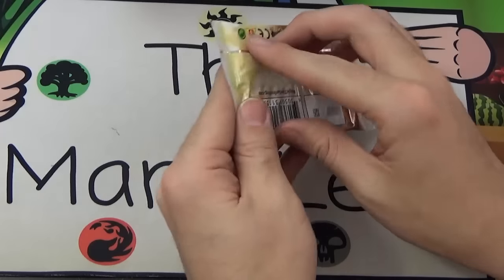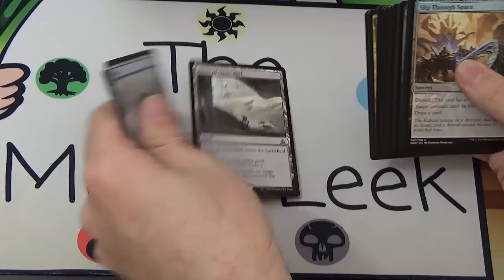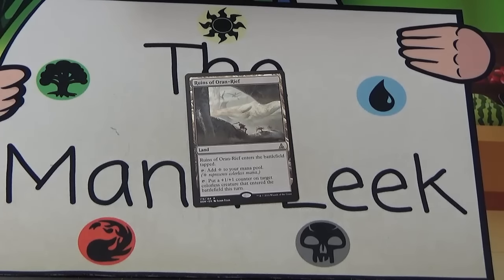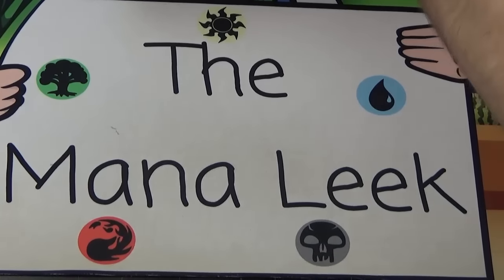Next up we have a Nissa pack — land, land, land, land, land, land, land — it was in fact a land. Ruin of Oran-Rief, fine enough. Could see it going in my cube at some point if I try to support colorless.